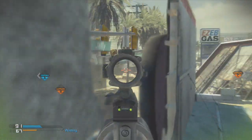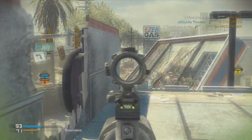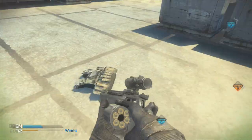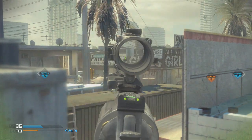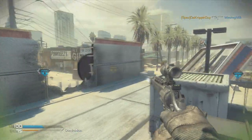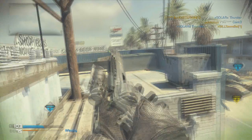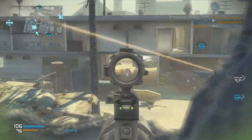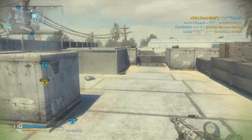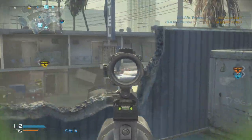For killstreaks, I recommend support streaks because it's hardcore - support streaks in hardcore are the best to use, way better than Specialist. Since you're using a magnum and it's not the easiest gun, you're not going to be getting many killstreaks, so Specialist isn't the greatest. I recommend the Satcom because in hardcore it's very good - it gives you a mini map since you don't have one otherwise. B Vest is good because you want more health since you die in one shot. And the Oracle helps a lot since without a mini map it's harder to tell where people are.